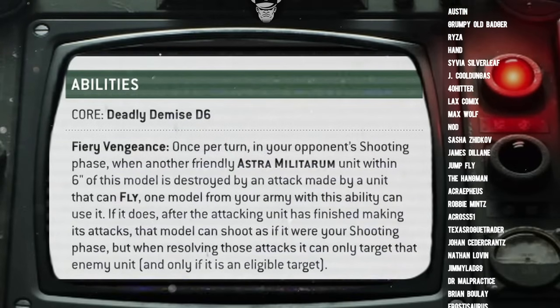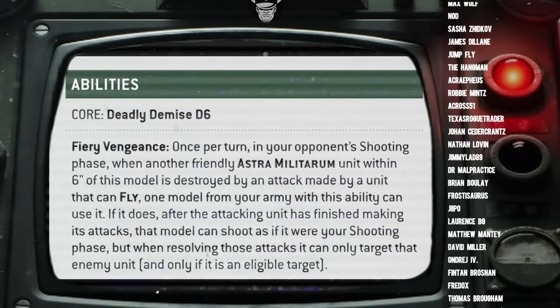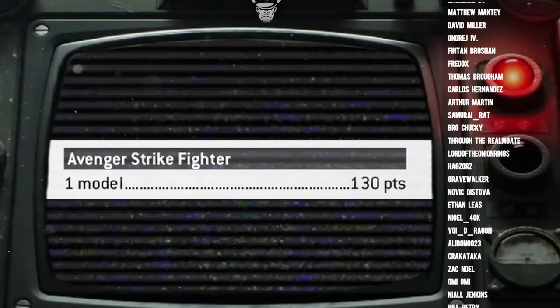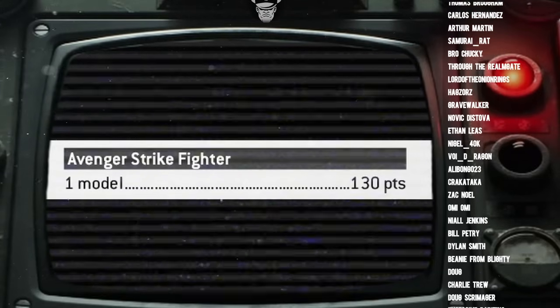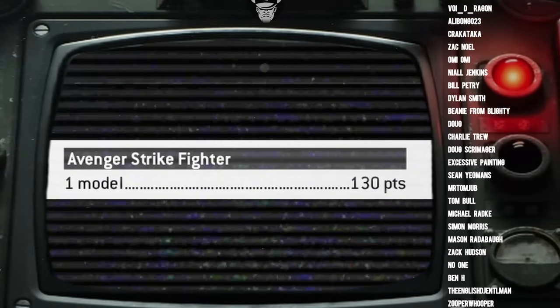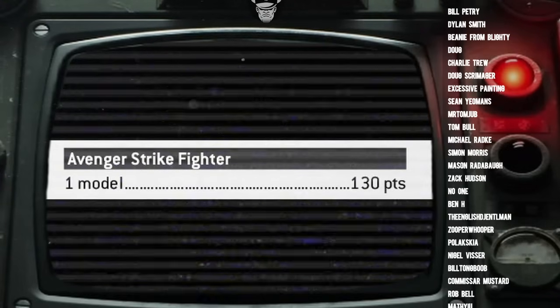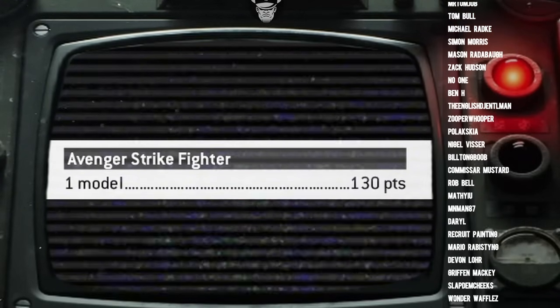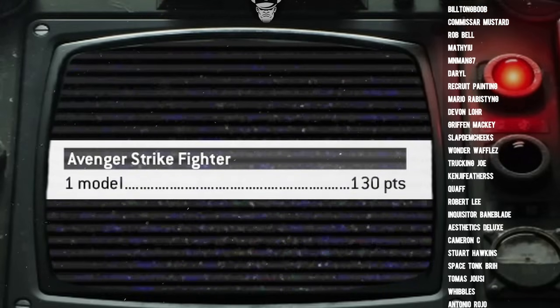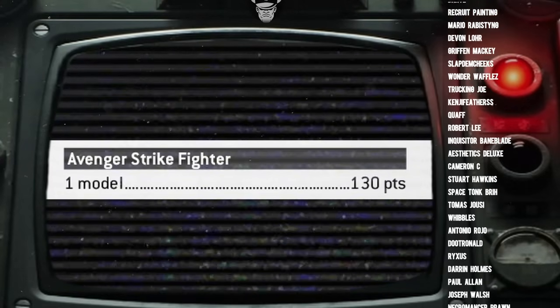The last thing to mention is the points cost — very reasonable at 130 points. You've got a decent stat line and good firepower. There's a lot to like at that price point, and personally if you asked me to take an Avenger Strike Fighter or a Hellhound, I'd pick the Strike Fighter every time just looking at that datasheet.